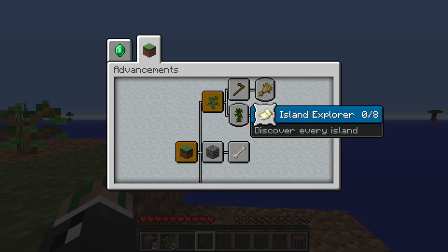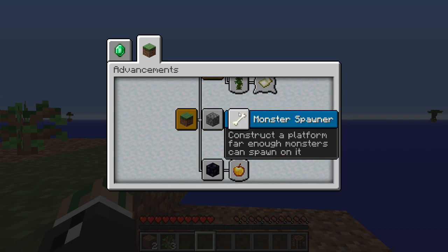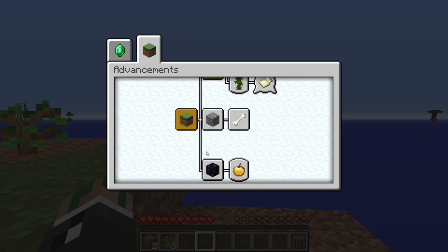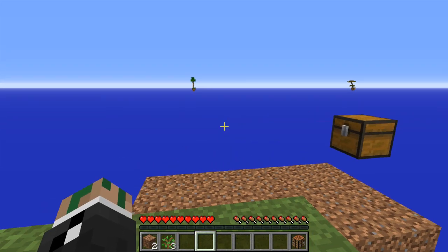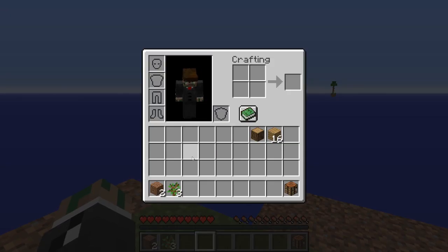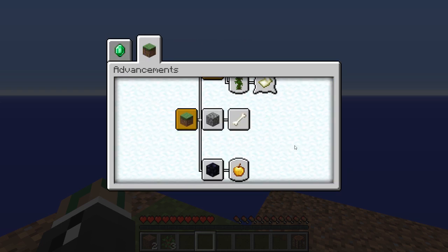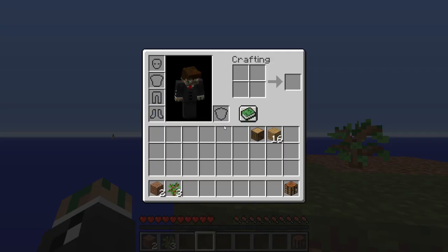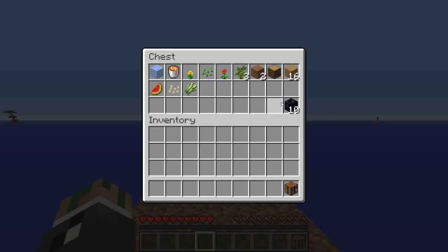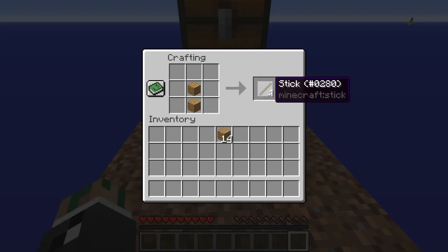Yeah, you can start planting. Island explorer — discover every island. That's pretty cool, I wonder how that works. Infinite cobble, monster spawner, yada yada, you get the idea. It's not as extensive as I want, and I may go through and add a little bit more to this advancement pack. Maybe I'll message the creator of this map and see if it's okay if I do that or not. I hope it is because I really want to add a few more advancements, because I know you can do a lot more than what this advancement pack has to offer.